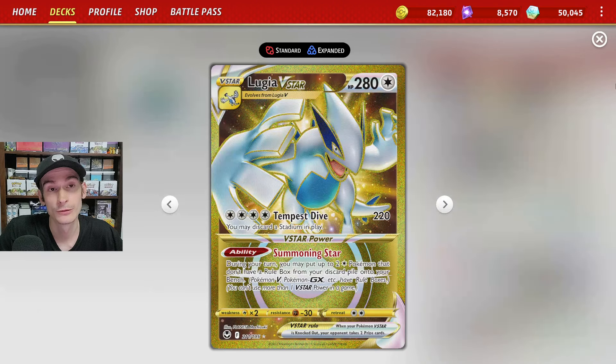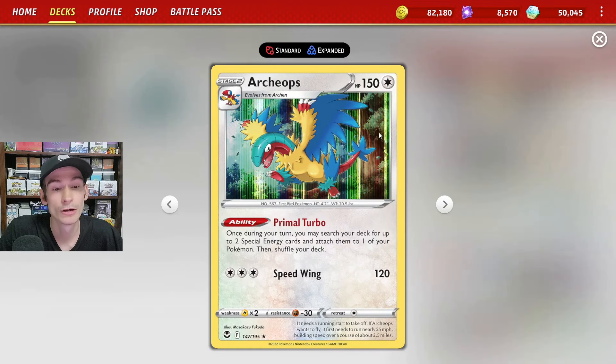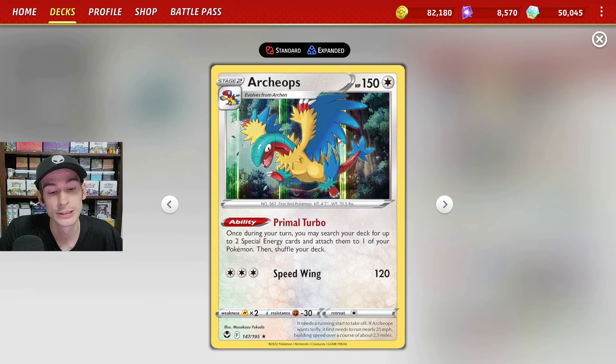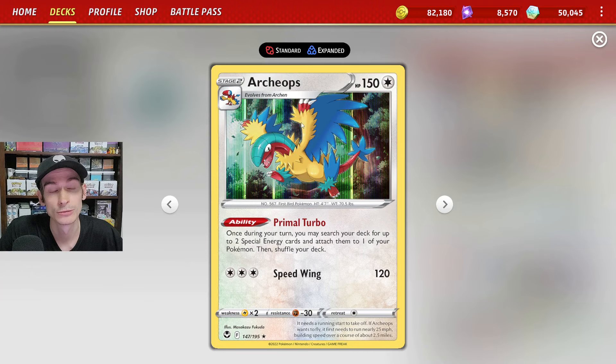We run three copies of Lugia V-Star for its V-Star power, Summoning Star, where we can get two colorless Pokemon out of our discard pile that don't have rule boxes and put them right onto our bench. Those colorless Pokemon will be Archeops, giving us pretty good energy acceleration with its ability Primal Turbo.